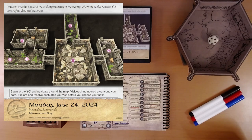You step into the dim and moist dungeon beneath the swamp, where the cool air carries the scent of mildew and staleness. Let's begin at the X — it's over there on the left. Navigate around the map, visit each numbered area along your path, and explore and resolve each area you visit before you choose your next. It looks like we're headed towards 5, so let's do 1, 2, 3, 4, 5.